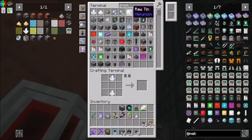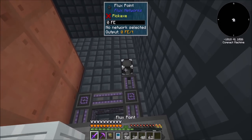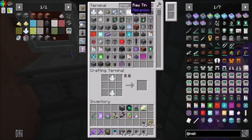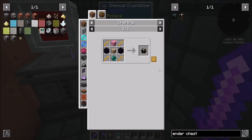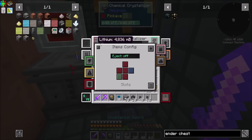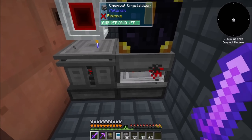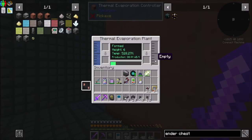Power — nice. That works for me. And then if we just grab an ender chest, we can do the thing. Items output, eject on. Lithium dust for days — literally just a ridiculously infinite amount. That works for me.